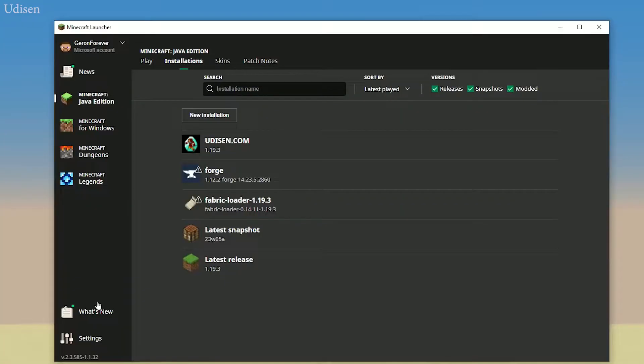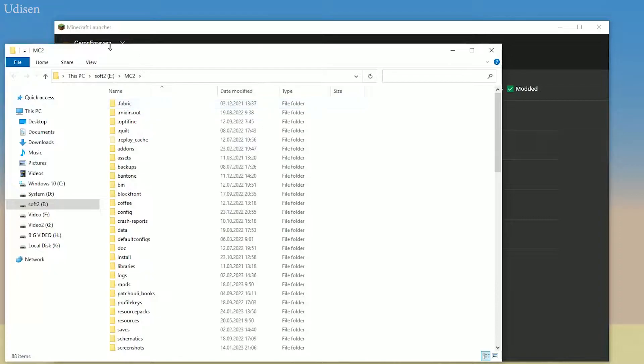Go to single-player world. Find and remember the name of this world — for example, 'New World 123'. Remember this name. After that, open the Minecraft launcher, find the profile which you use in the installations list — the profile you use to open this world. In my situation, it's at udison.com.